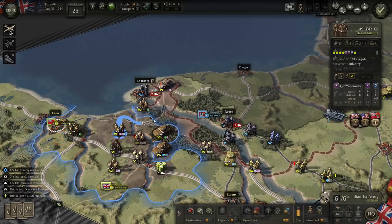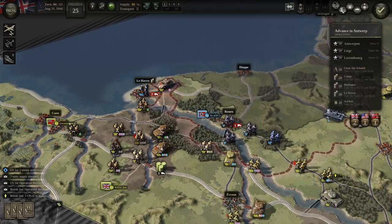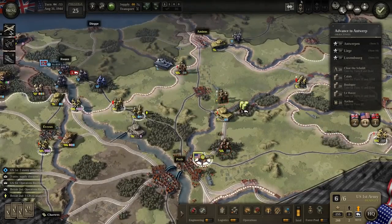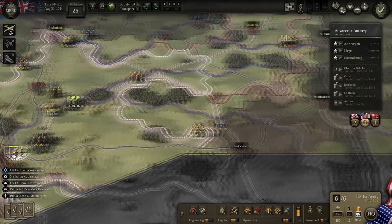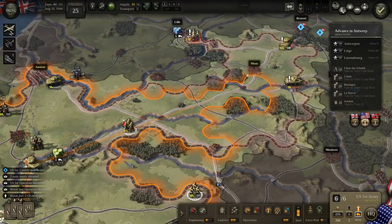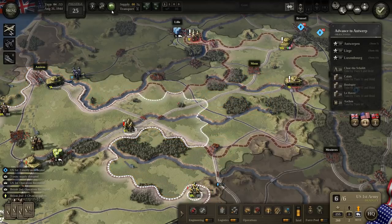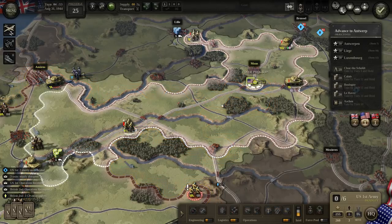Le Havre is where naval gunfire support would be useful if we still had it. No bridges need repairing. We probably need to move the American headquarters — so let's move it up toward the crossroads, or actually up to Mons. I think Mons will be the new headquarters, though some of the American units are going to be out of touch.